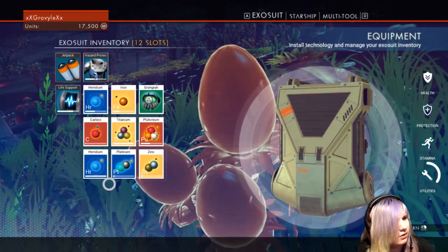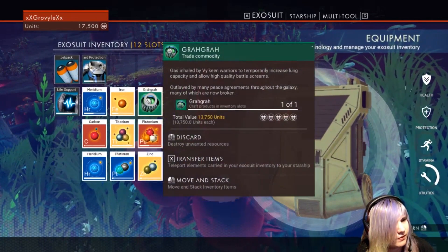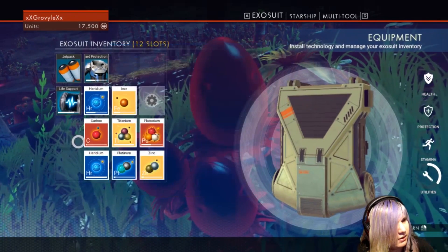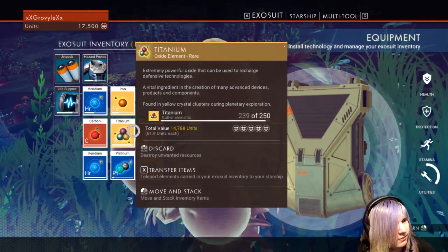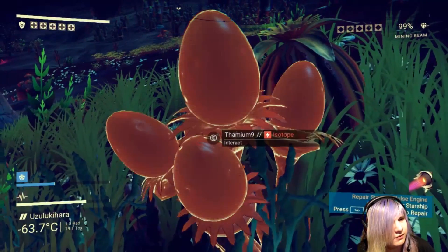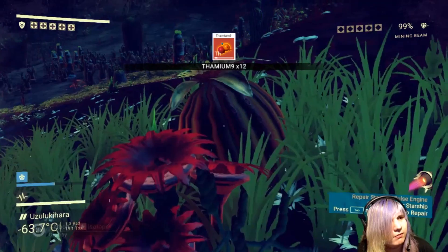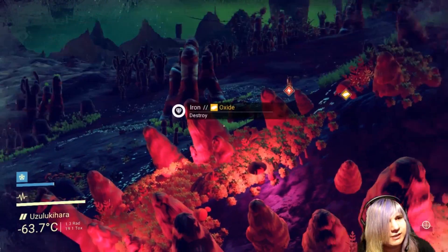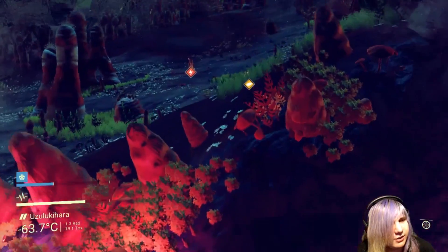Wait, no — it's still in the exosuit. Okay, I don't need this. I have tons of heridium, that heridium can go back. And then grab some thalmium. I didn't know you could use C to just scan for things — that makes everything a lot easier.